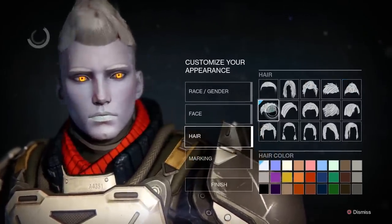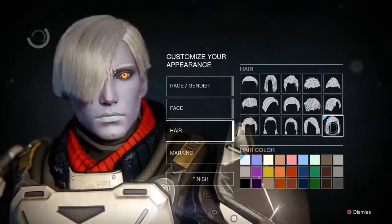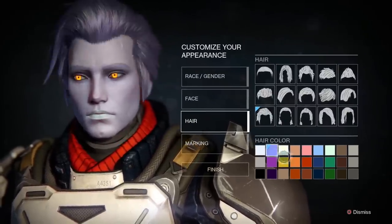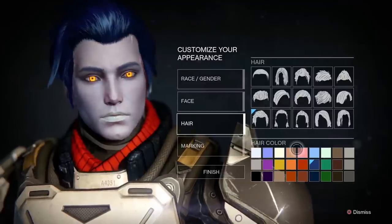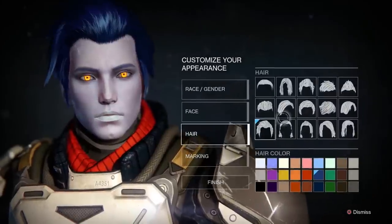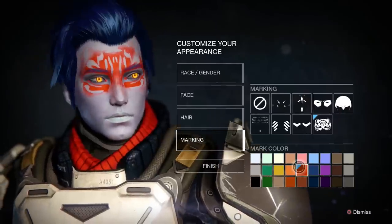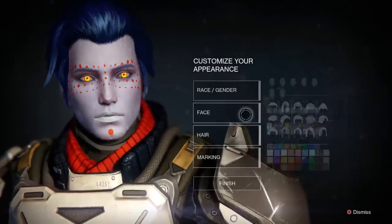You can put hair on the Awoken male - the randomization didn't show them with hair at the start. The haircuts are pretty much similar to the other races but these guys still look very otherworldly. Their hair colors are very bright and that blue steel look shows up a lot on the face, especially with those eyes popping. They've got their own markings too - this one is almost cat-like looking.